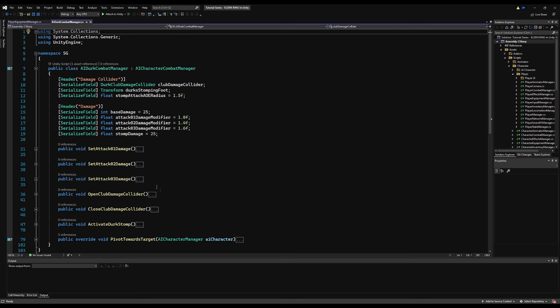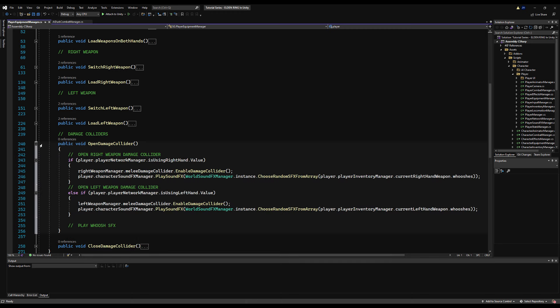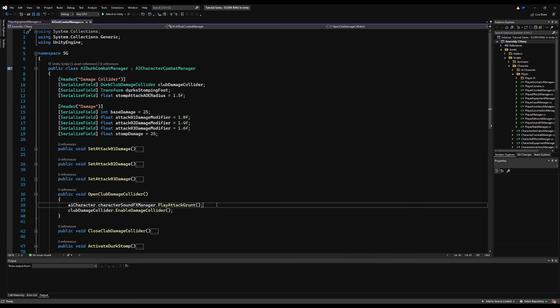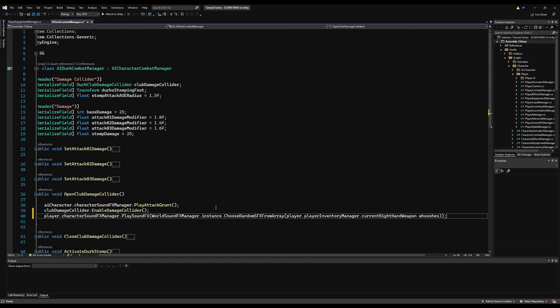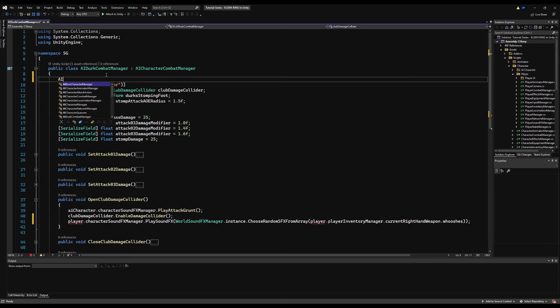Let's go to the Dirk Combat Manager and check out the Open Damage Clutter. What we can do is copy this whoosh code from the Player Equipment Manager and paste it right here — so we're going to give Dirk a whoosh noise too. But we'll change things because Dirk is not our player; he's never going to change his weapon, so we don't need that logic.